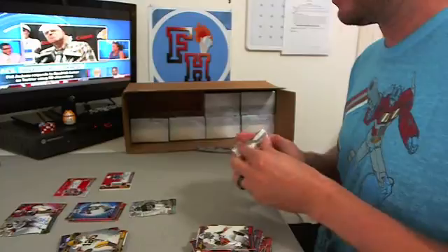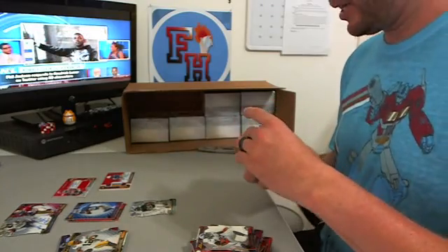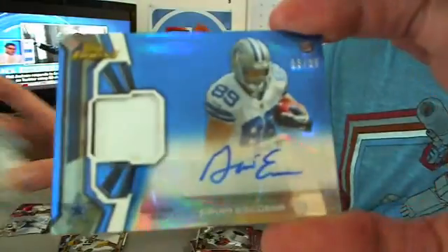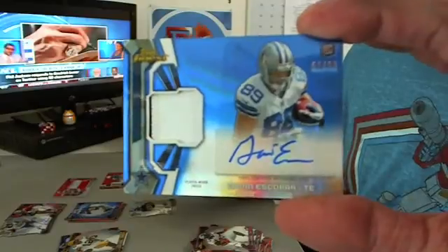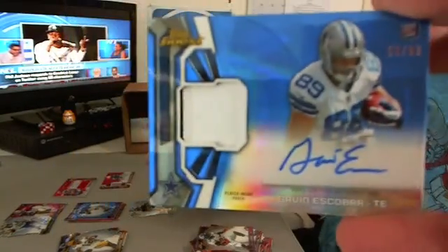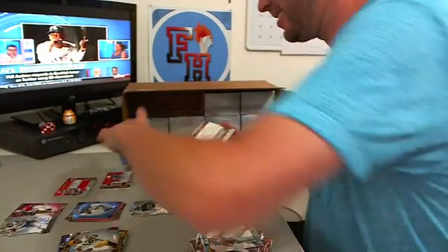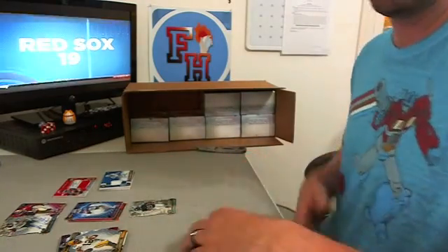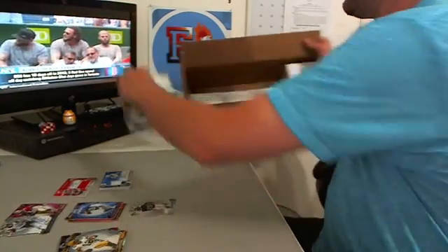Plus you get the Patch Auto, numbered to 99 — a blue one. Gavin Escobar for the Cowboys. Blue refractor auto to 99, two-color patch. That is definitely a patch — white patch stitching, blue on there. Atomic is sweet looking.